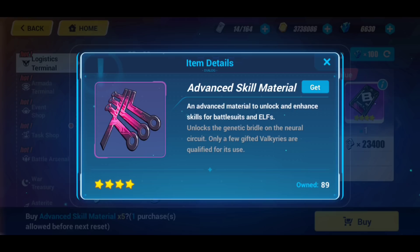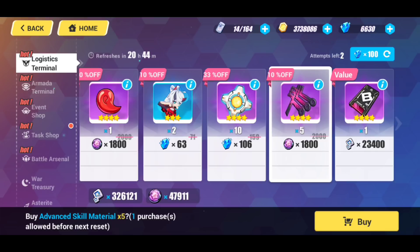Once I do that, I pretty much skip everything else, but I do check to see if there's anything I can purchase with Mithril. A lot of times the Advanced Skill Material can be purchased with Mithril, which I think is a great value. This is something you're going to want to be stocking up on for version 4.0 — if you're going to invest in the new Teresa that's coming out, you're definitely going to need this material, and you're going to need a lot of it. So if I'm able to purchase it for Mithril, I do.